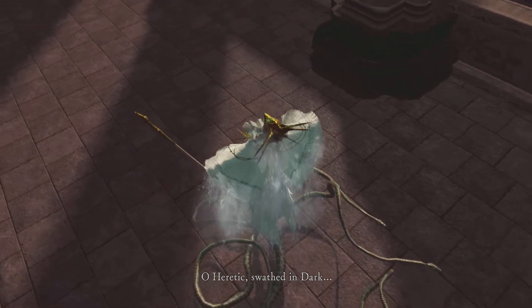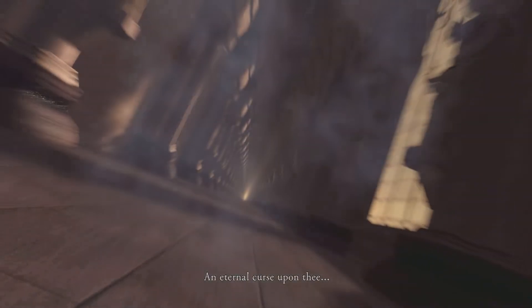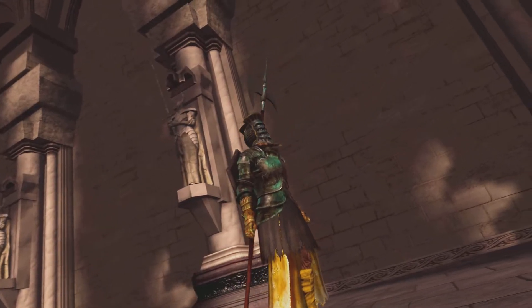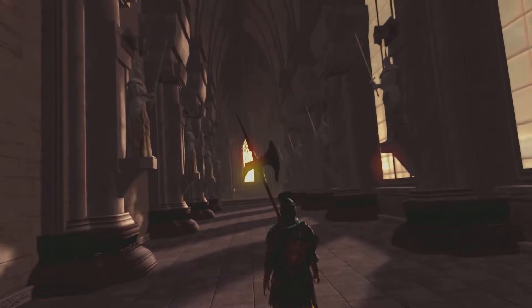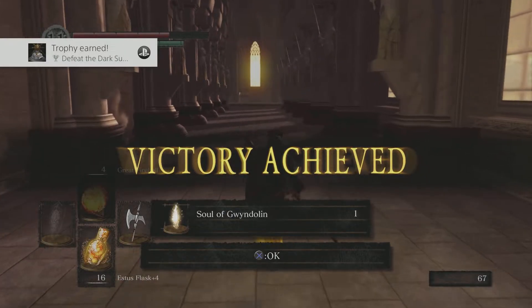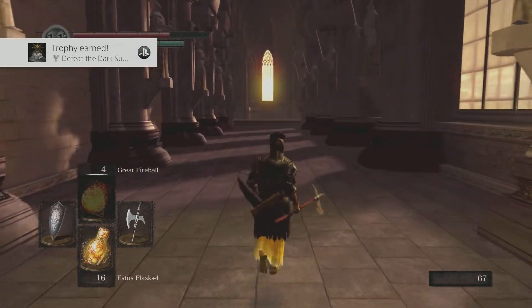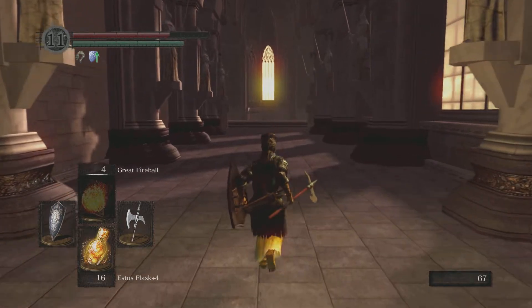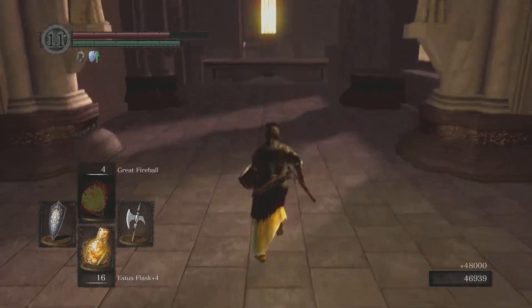Heretic, swathed in dark. An eternal curse upon thee. Okay, the tomb fixes itself and you can actually see what you're doing. We get a trophy for defeating the Dark Sun Gwyndolin, we get her soul, and we get 48,000 souls. Nice.